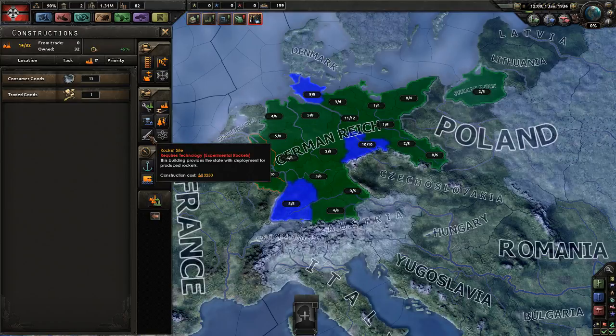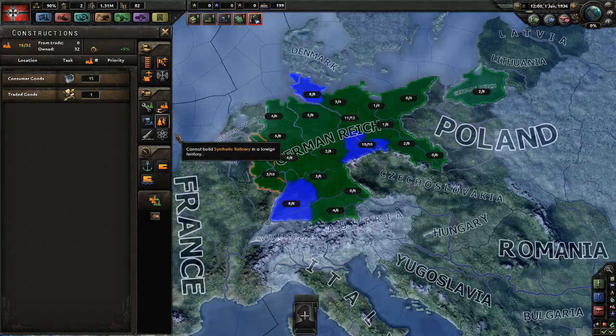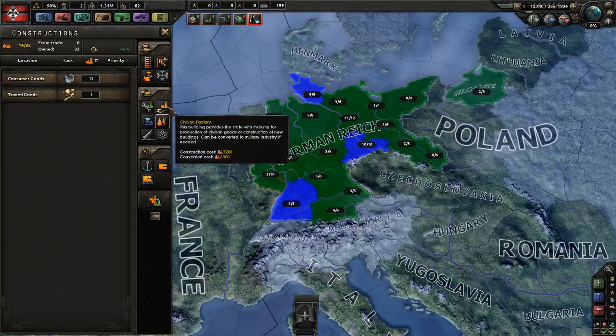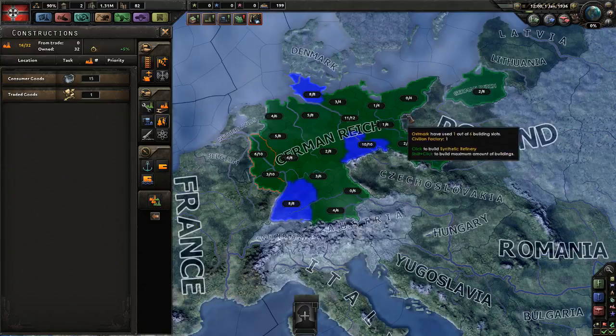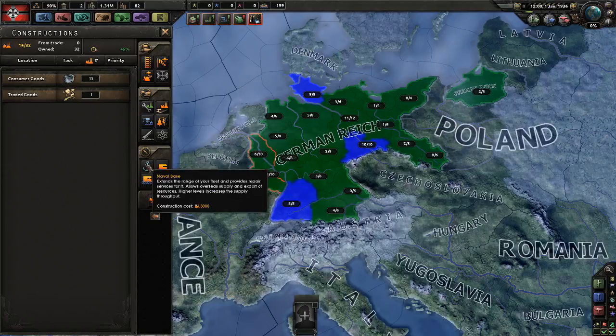Rocket sites — I haven't done any research in rockets, but once we do there's one up here — Peenemünde, the Vengeance weapons, the V2 rocket, which Germans also call V2. Nuclear reactors — you definitely need that in the end if you want to build nuclear warheads. Shared buildings have their own number of building slots shared between these buildings. If this whole thing would be maxed out — blue is maxed out — we couldn't build any more even if we had them researched.